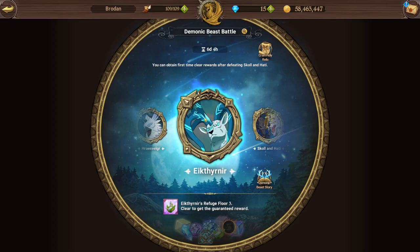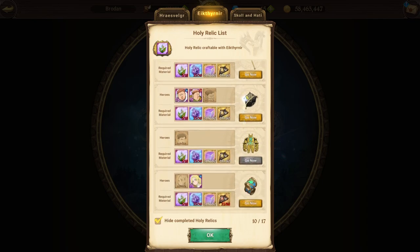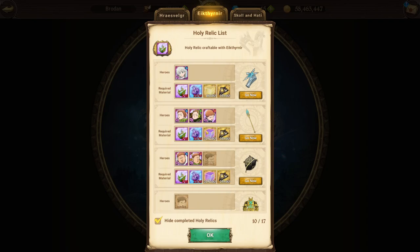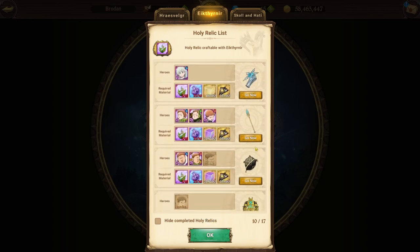So this is the ultimate guide — we're going through passives, gimmicks, team setups, artifact card usage, the whole lot. As for my credentials: I've got 10 out of 17 of the holy relics, with only 7 to go. It's not because I can't do it — I can farm this quite comfortably now with a few different teams — I just haven't gotten around to completing the rest of the relics yet.